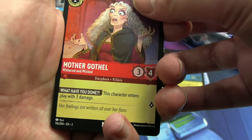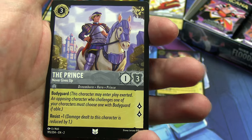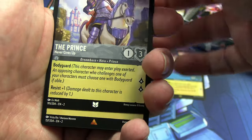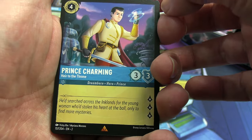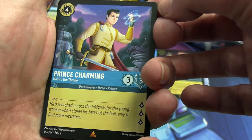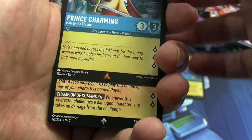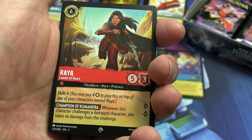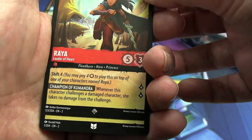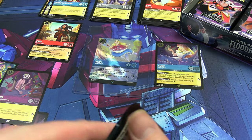Uncommons: Mother Gothel from Rapunzel, and the Prince — I don't think we saw this last time. Then rares or better: Prince Charming — didn't see this last time, wondering what he's holding. Then a super rare, the Queen of Hearts — Real Leader of Hearts — I don't remember if we saw this or not. And our shiny uncommon is Bashful the Dwarf.